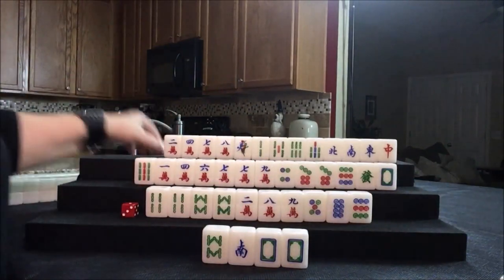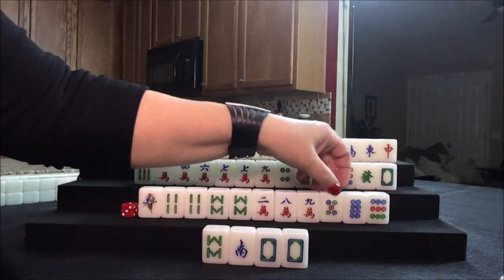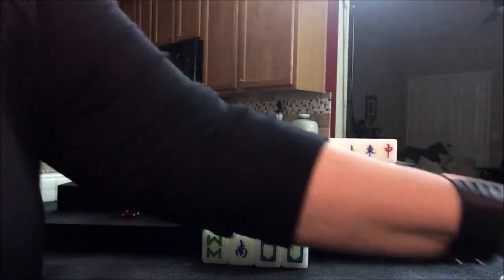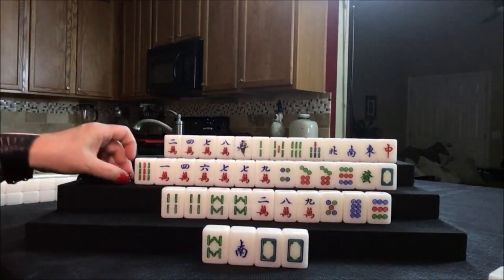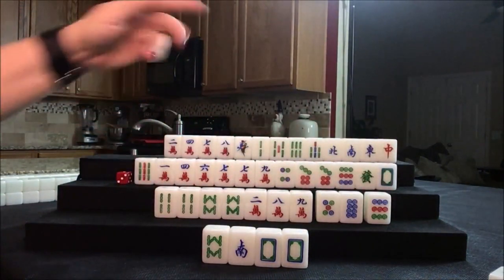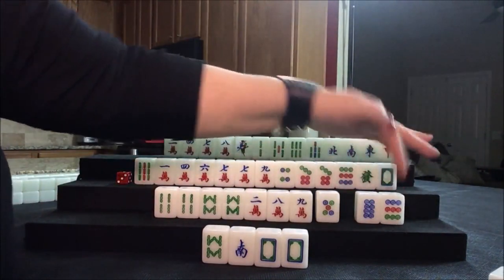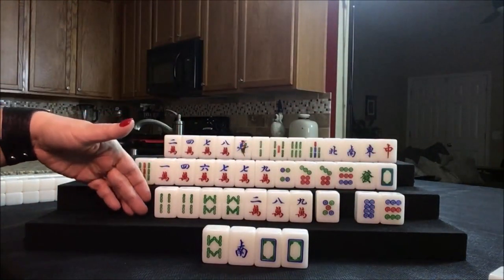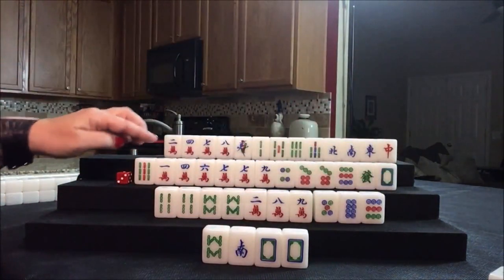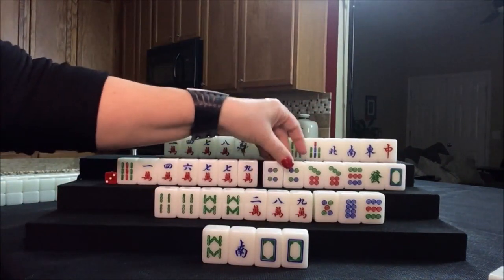We need tiles in here. Let's discard the one bam — that's an edge tile, so there's not a lot of flexibility there. The inner tiles, two through eight, are better than ones and nines. Because ones and nines are on the edge, you can only get a seven, eight, nine or a one, two, three. Versus the inner tiles, you have a lot more flexibility. Let's draw for west: four dot. Now we've got a little hope — we have one, two, three pairs. All pung is three fawn.